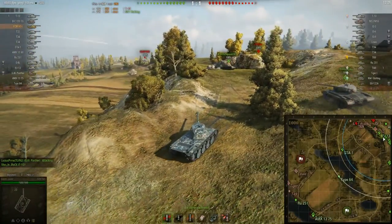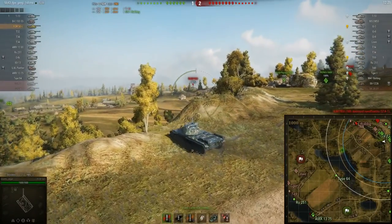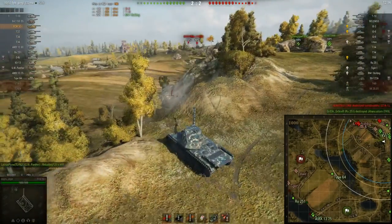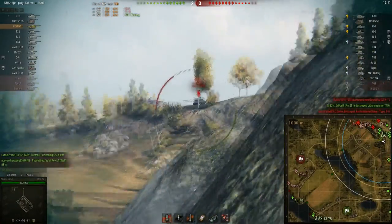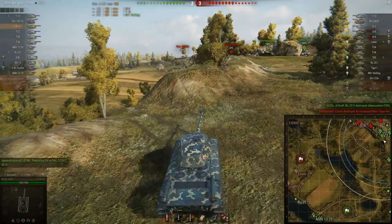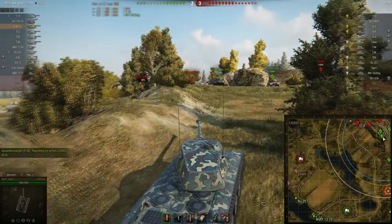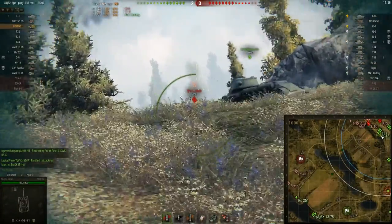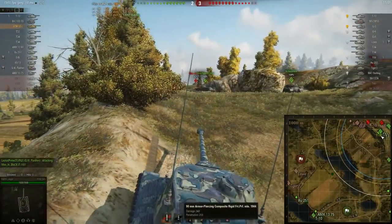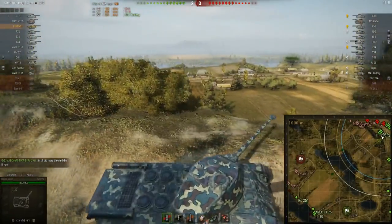Hull hit points are 1500 — the same as a Tiger 1 at tier 7 and 100 less than the Tiger 2. The IS-3 has the same hit points as well. You have a very good gun: the 90mm DCA 45, with 240 average damage and 212 penetration on standard ammunition. Upgraded ammunition gives 259 penetration and 240 average damage. He's also carrying 6 HE rounds, probably for artillery or potential light tanks.